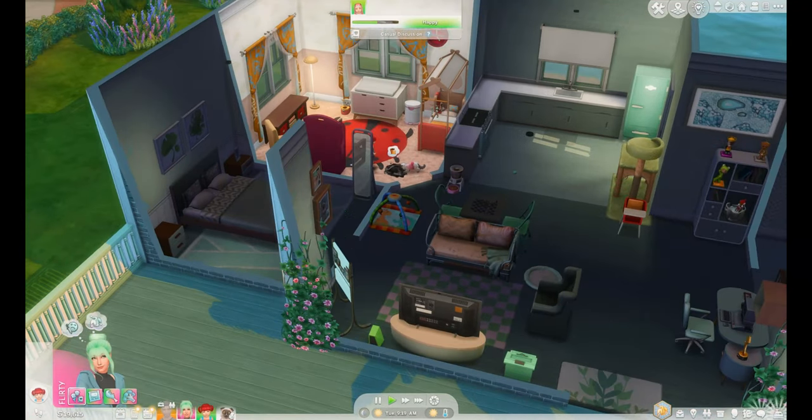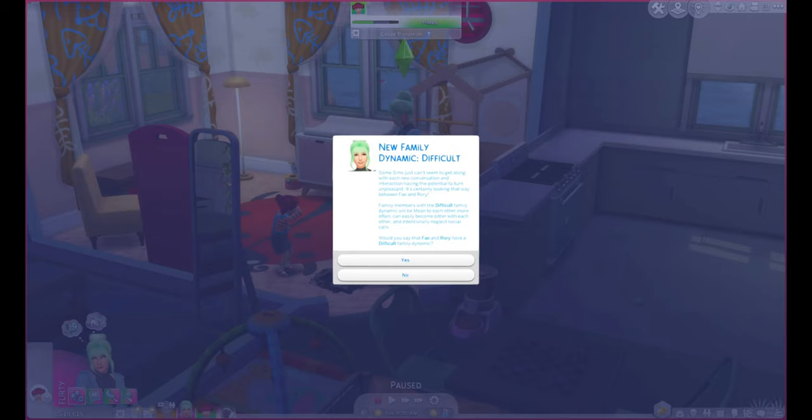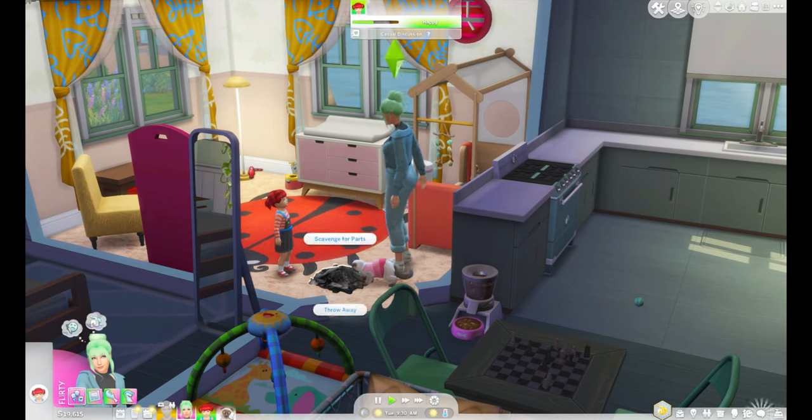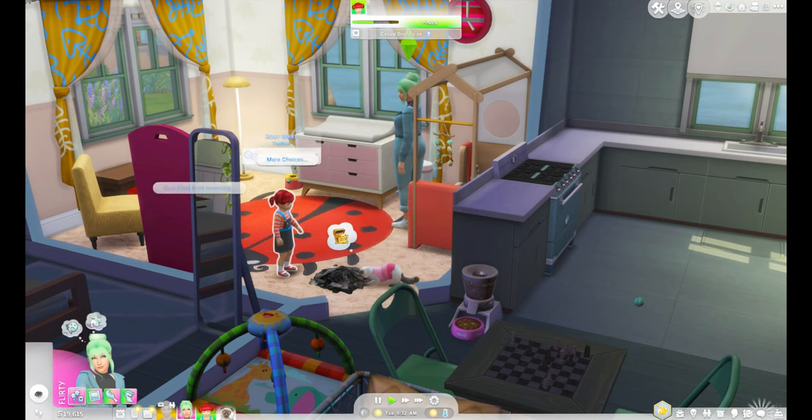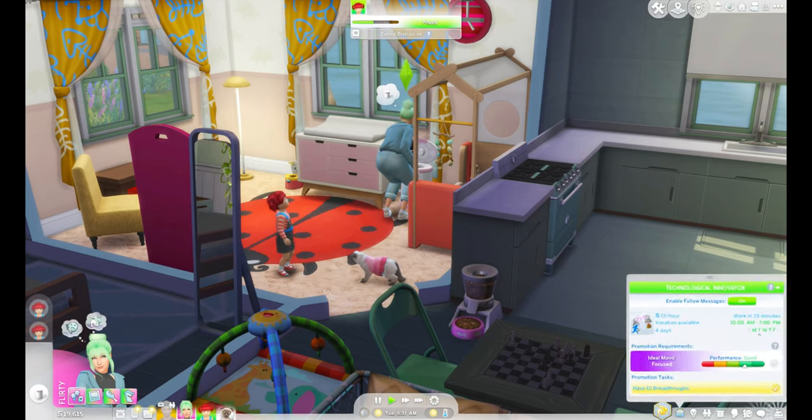I have the wrong Reshade on — bear with. Gosh, that's nicer, it's brighter. Oh, new family dynamic: 'Some Sims just can't seem to get along, with each new conversation having the potential to turn unpleasant.' It's certainly looking that way between Faye and Rory. 'Family members with the difficult family dynamic will be mean to each other more often and can easily become bitter.' Would I say Faye and Rory have a difficult family dynamic? It doesn't go with the storyline — so no, they do not.